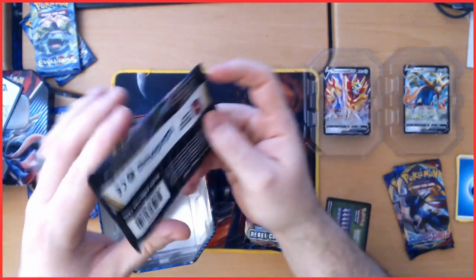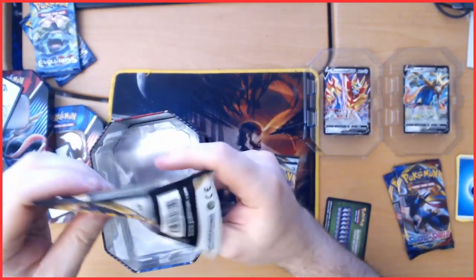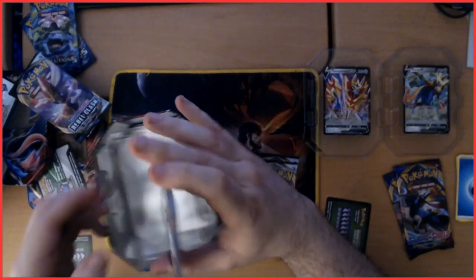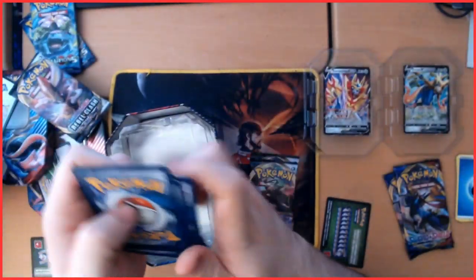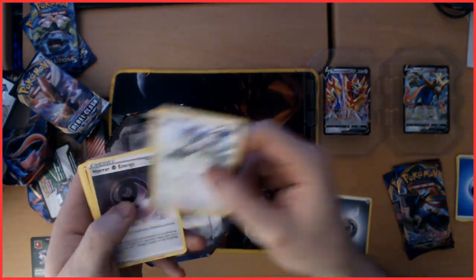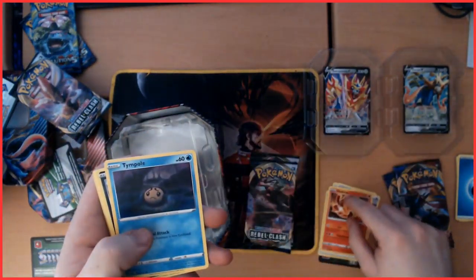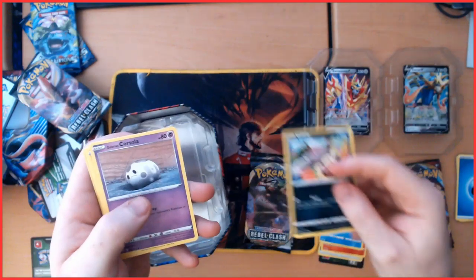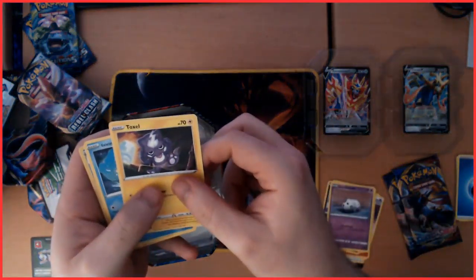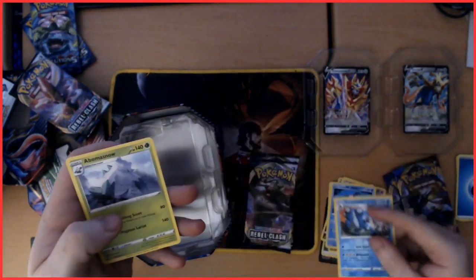Pack number two. We've got Steel Energy, Tranquill, Horror Energy, Heatmor, Timburr, Lullaby, Corsola, Toxel, Mr. Mime, a Reverse Holo Seismitoad, and in a bummer — Snow.